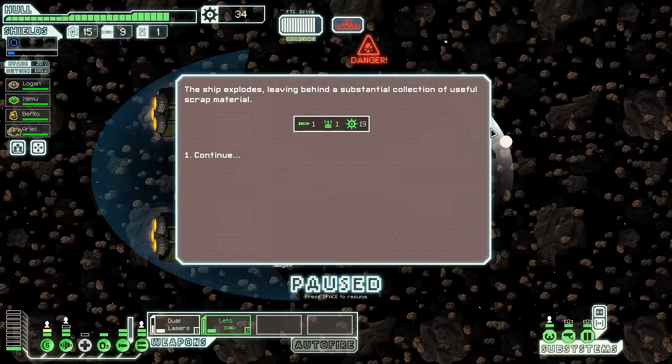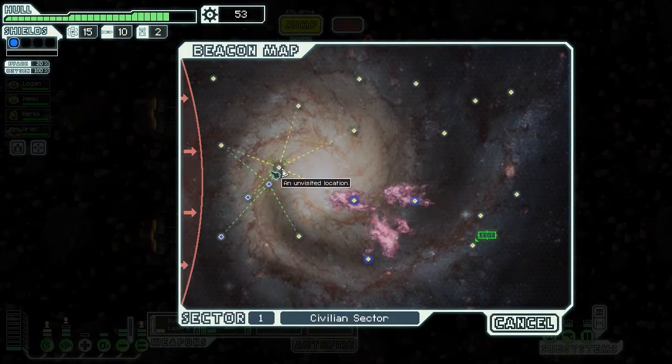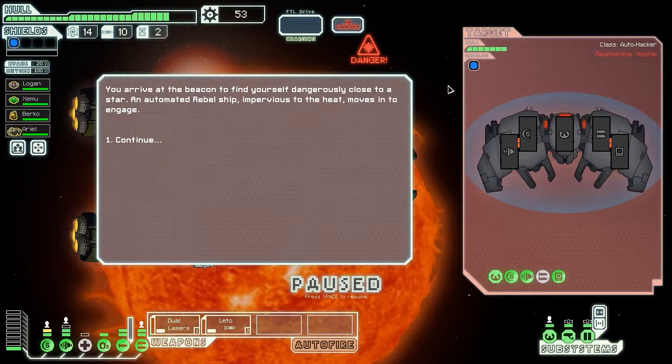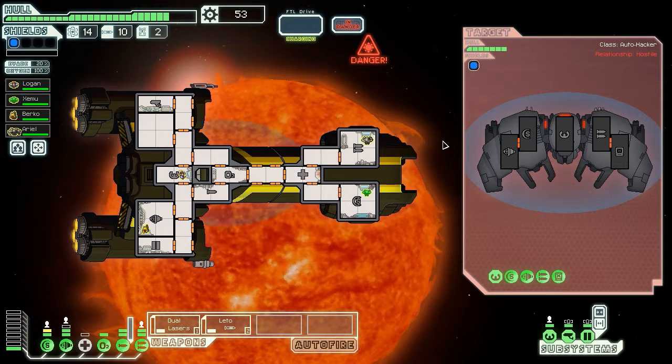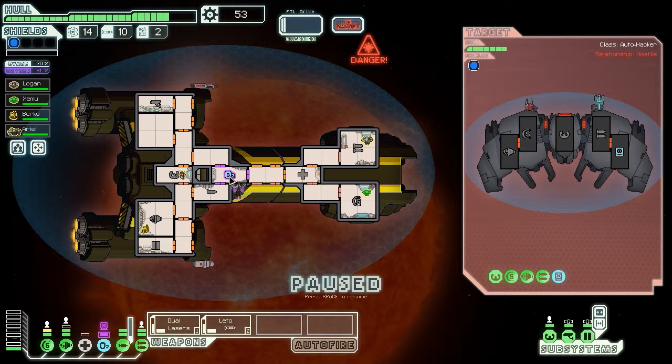We got a substantial collection of useful scrap, also a missile and a drone part — I don't really play with drones too often. Let's go north-east a bit and then take a roundabout trip into the nebula. There's a drone encounter here — more drones! It's purple, that's a new effect I haven't seen before. It's a hacking module — an auto-hacker. They're usually called drones but this one hacks systems.